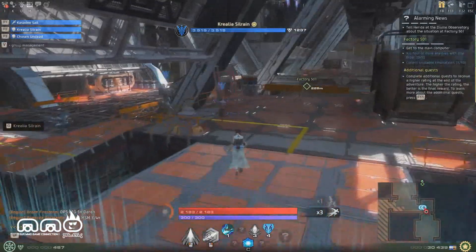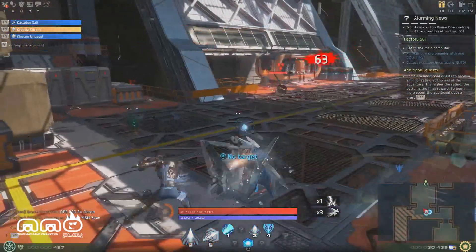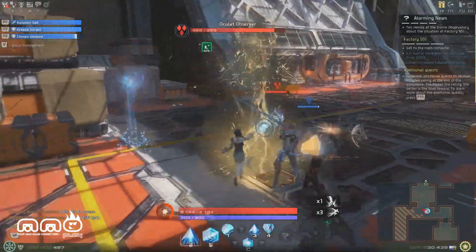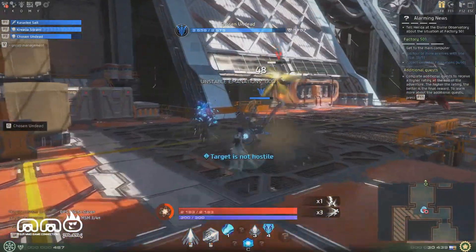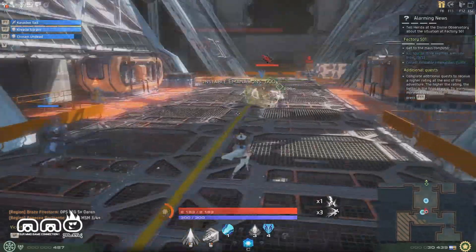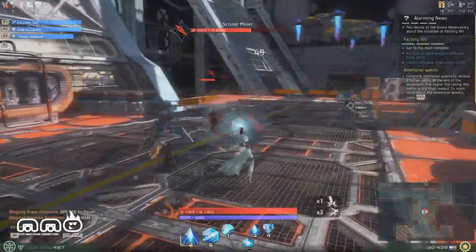Jumping right into the dungeon — I skipped the wait time for the group finder and the first half because it was just running mobs and the dungeon is a bit lengthy. I just wanted you guys to get a general overview of how the game works since it's been updated. The combat is very smooth, everything is super responsive, the skills are flashy, and the classes just feel great.